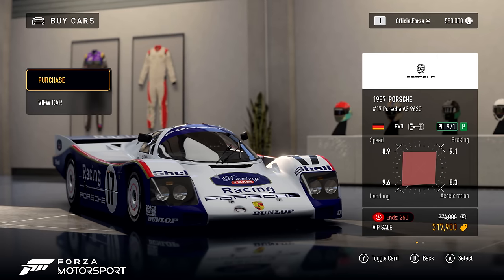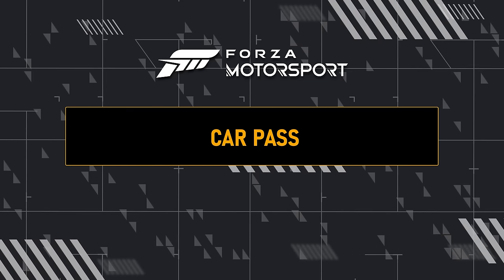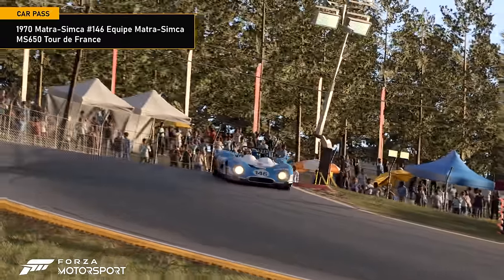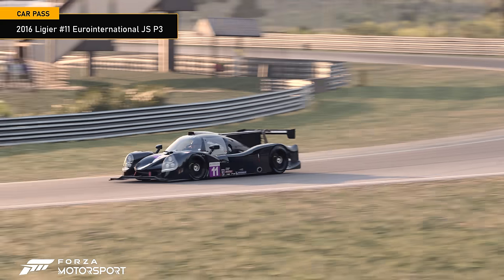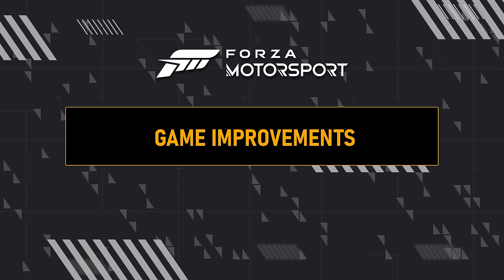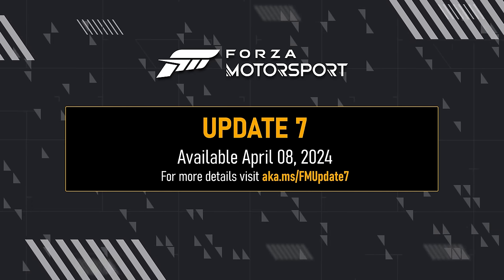VIPs also receive a 15% discount on this classic car, so if you don't already have it, this is your chance to go and get it. Three new deliveries are coming to CarPass holders: the 2019 Genetta G55 GT4, the 1970 Matra Simca No. 146 Equipe Matra Simca MS650 Tour de France, and the 2016 Ligier No. 11 Euro International JSP3. Once these cars are released, the CarPass will be complete. The latest update also introduces changes to Forza race regulations alongside numerous game fixes. Go to Forza.net today to learn more about everything coming with Update 7, and stay tuned for the full release notes on Forza support. Thank you for playing Forza Motorsport, and we'll see you at the track.